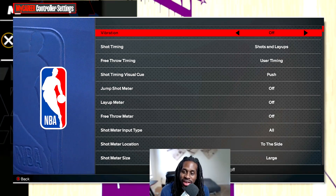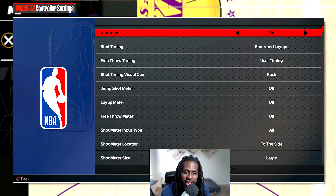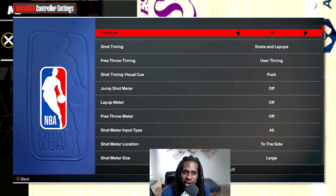Tired of sliding on defense? Trying to find that outlet pass setting? I still got it - the only difference is you don't have to press three buttons anymore, you only got to press one button to make that outlet pass. Let's get right into it.